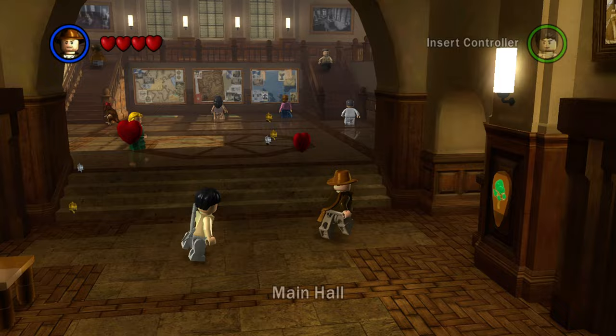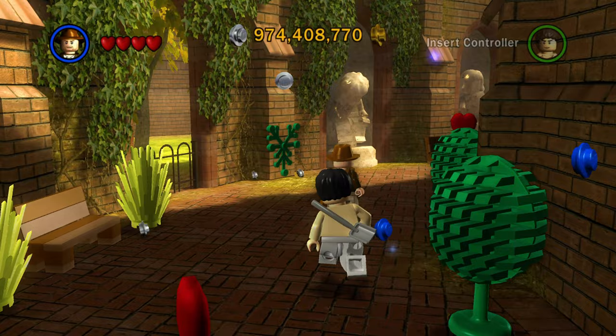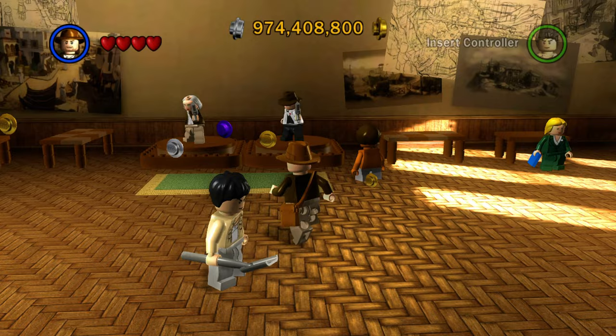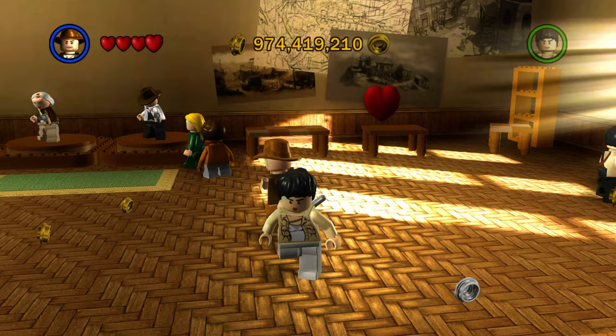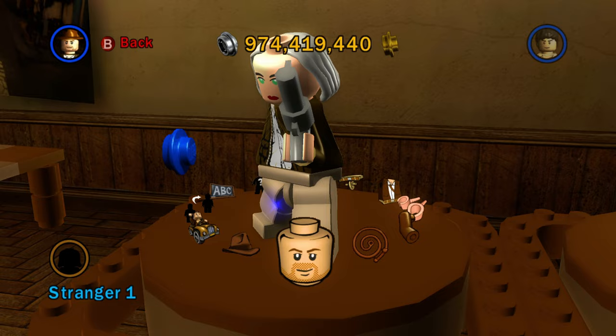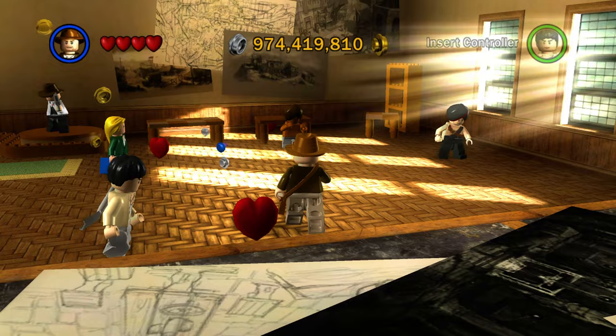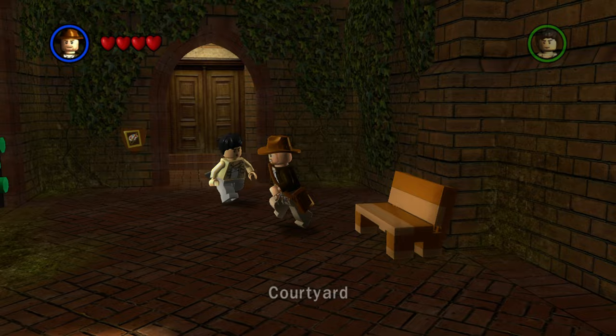Moving across the hall, there's an outside courtyard area where you can walk through — there are LEGO bushes and benches you can destroy. At the very end of the courtyard you reach the art room. This is where the create-a-character feature is in this game. Whereas before in LEGO Star Wars 2 and the Complete Saga you had those bacta tanks, here the custom characters are by default called Strangers — Stranger 1, Stranger 2 — on platforms, like a piece of art you're making. You can even see the art logo on the door.